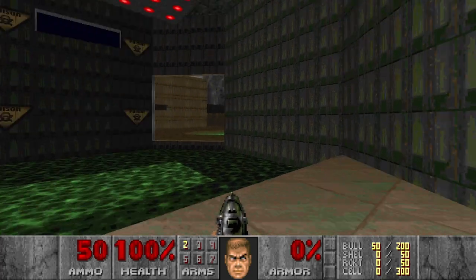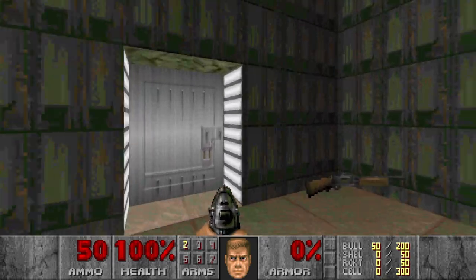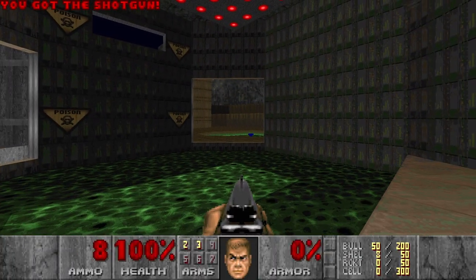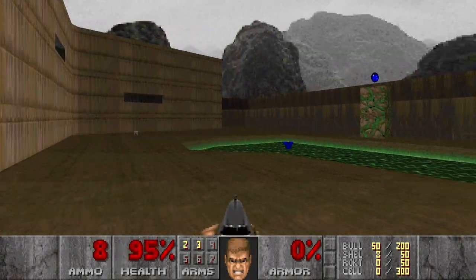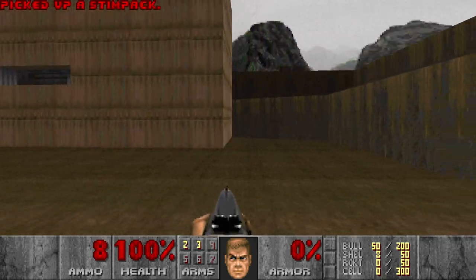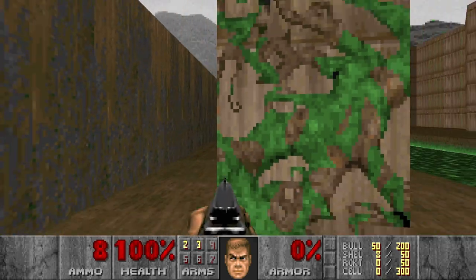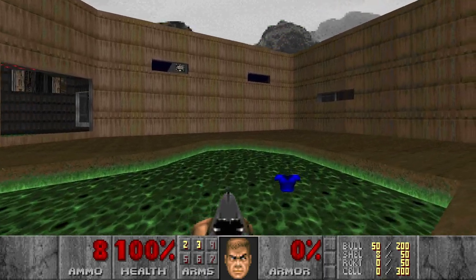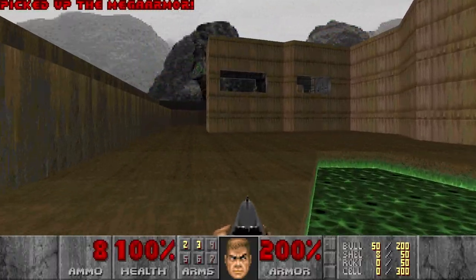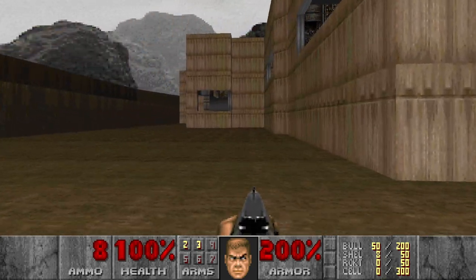Alright, let's see. I see a shotgun, very nice. And actually I don't recognize this mob, and I see a mega armor. Let's go get it. Actually this looks similar to E1M1, original Doom. Can I lower this? No. I want this mega armor. And I see some zombies there.